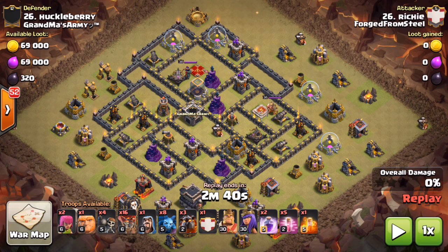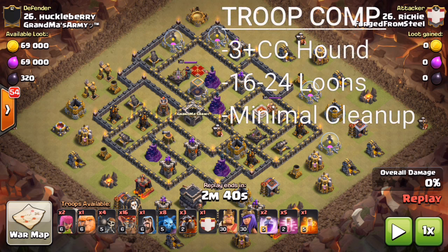He's just going to be sweeping through this area right here, knocking out all this stuff. Notice he does have two rages and five haste that he's bringing along — all kinds of spells to get through this base, which is the next thing we're going to be talking about.